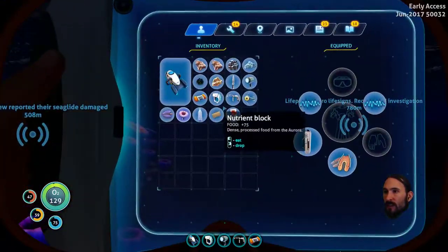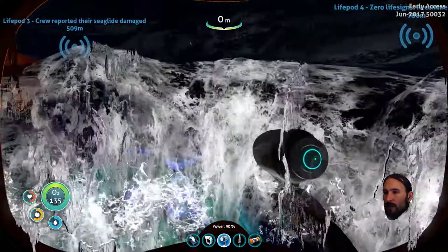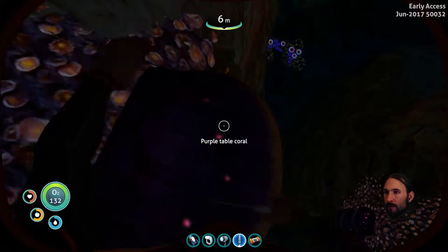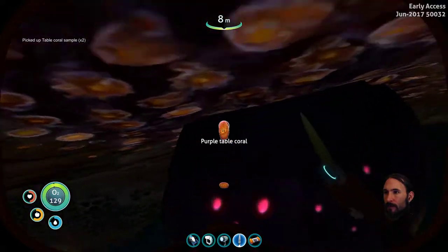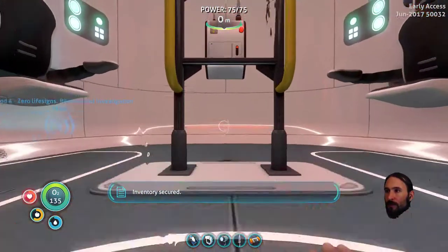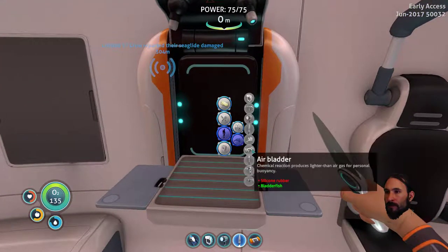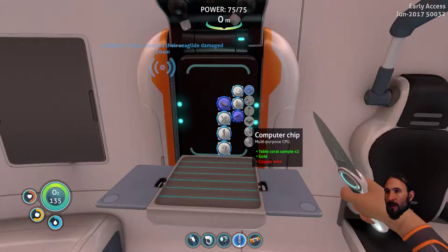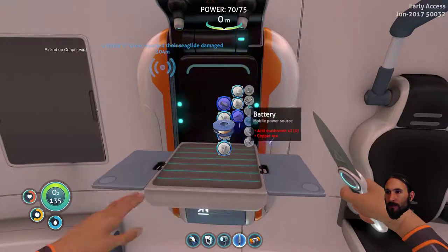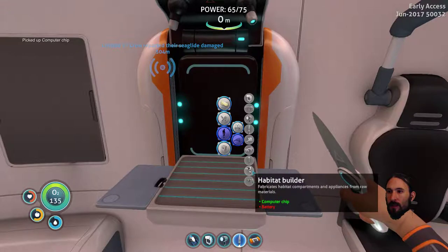Pop that in place of the repair tool. Okay, here we go. Table coral samples — good, all good. What else did we need? For chip — copper wire. I'll just make a bit of that. Here we go, computer chip. What's the next thing we need? A battery, that shouldn't be too hard. Battery — acid mushrooms and copper ore. I don't have either of them on me, but I think I can get hold of them.